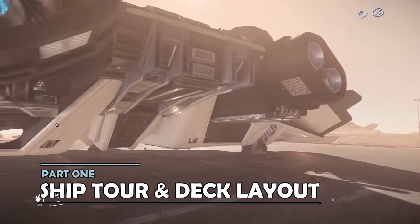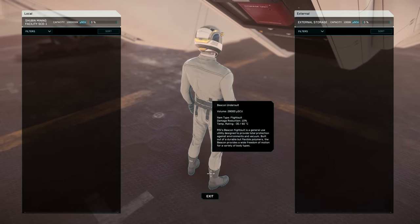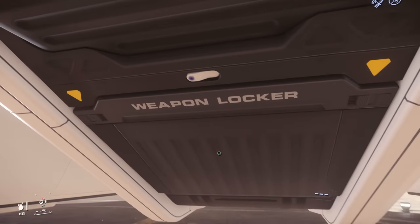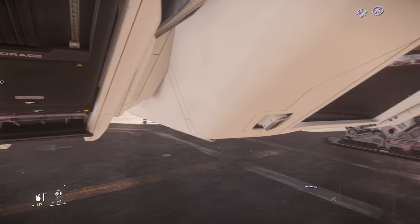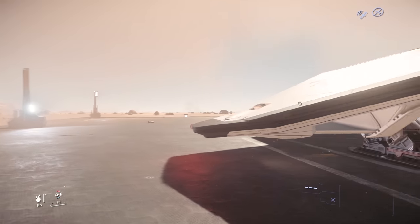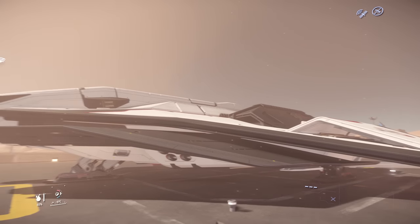Moving around to the rear of the Ares Ion, right at the back of the ship, there is a small box for entering into the ship's storage inventory, as well as slightly ahead of that, a small weapons locker for personal weapons. That's most of the interesting things around this ship for pilot interaction. Otherwise, we walk round to the left or port side at the front of the ship in order to deploy the ladder to get into the cockpit.